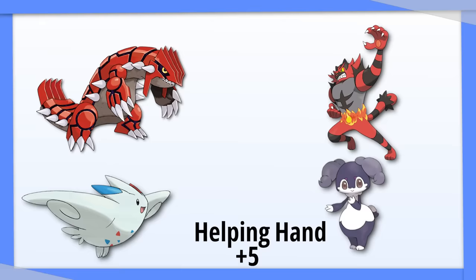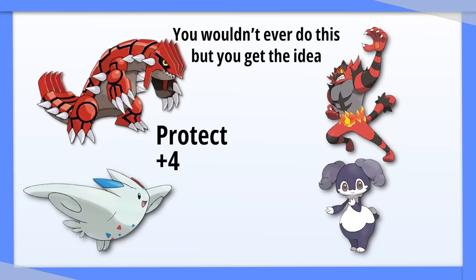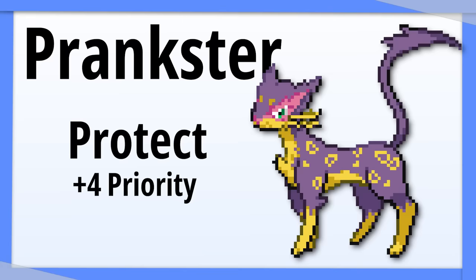The fastest Pokémon with plus 5 priority goes first, then any slower Pokémon with plus 5 moves, then the fastest Pokémon that used a plus 4 move, etc. This is why moves like Helping Hand and Protect tend to go before other moves — they have higher priority. We know that Prankster adds one stage of priority to all moves that don't do damage, which normally just takes moves from plus 0 to plus 1.